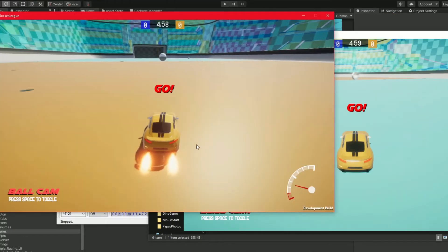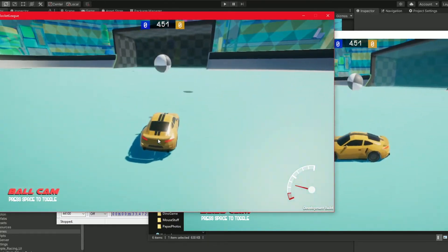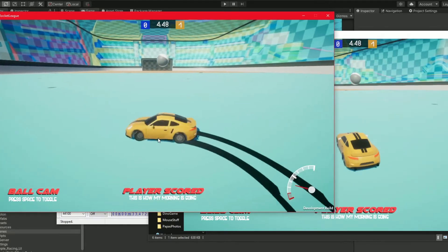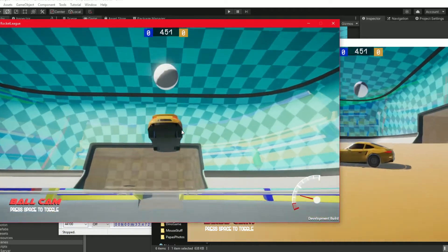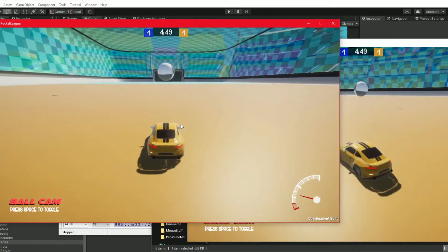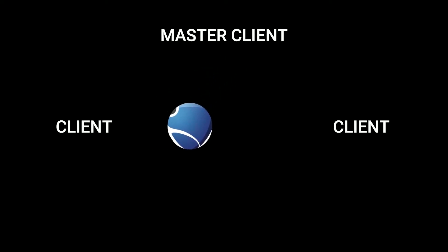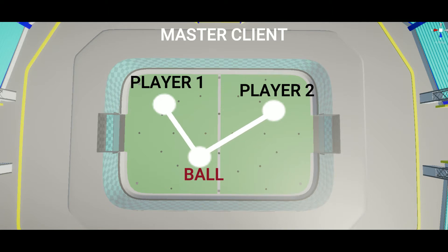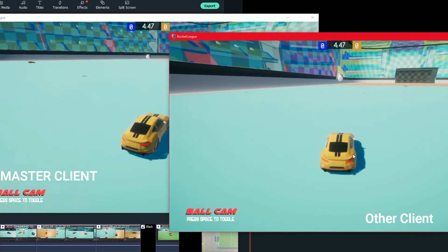Next, I wanted to work on the point system — scoring and resetting all players' positions to restart the next round. I've let the master client do all the calculations for who scores and what happens, but since the master client has all control over the ball, it's hard to make it feel fair for other players. With my rudimentary scoring and time system, I started implementing a ball-swapping mechanic to make things smoother and more reliable when other players hit the ball. The master client takes all players' positions, calculates which one is closest to the ball, and tells that player to take control of the ball. It's not the best fix, but I think it works pretty well.